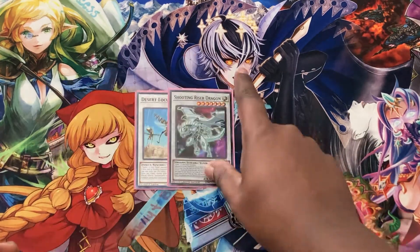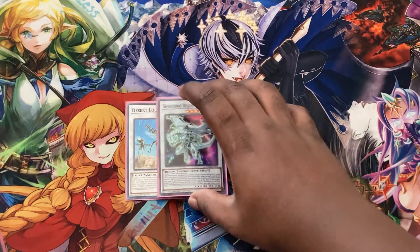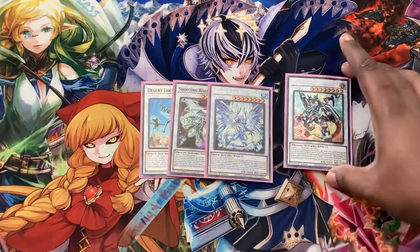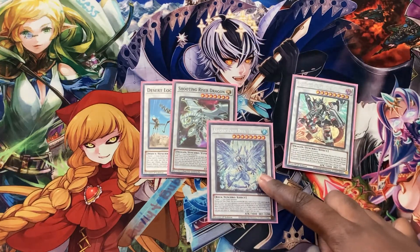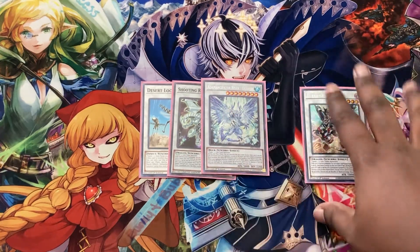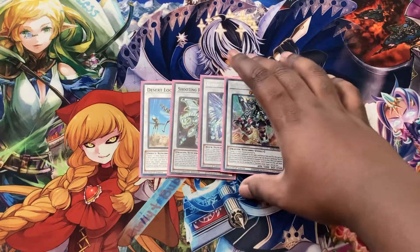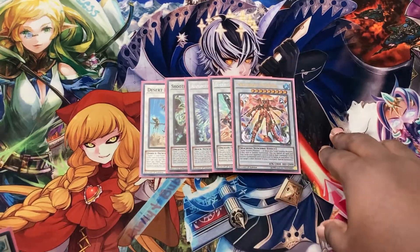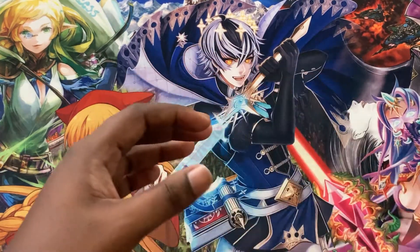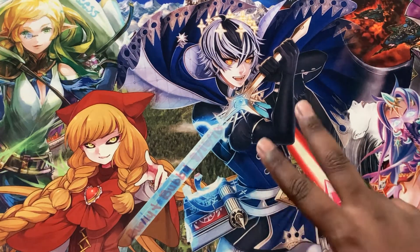For the synchros, we play Desert Locust — on the opponent's turn you can banish Halqifibrax to make them discard a card. We also play Riser to manipulate levels and sync off whatever you need. For Level 8 synchros, we play Risen and Savage Dragon. We play Dragite if you don't have the link materials for Borrel Savage — it's always live because you have nothing but Waters in your graveyard. Then we play Crystron Halqifibrax, Cristron Phoenix, Trishula, and Trishula Zero to handle backrow. That's it for the extra deck and main deck.